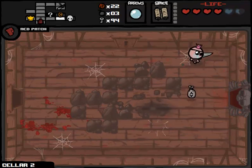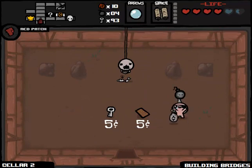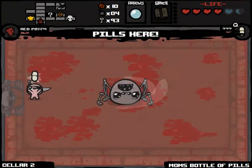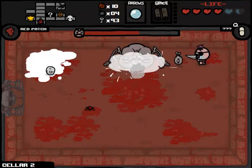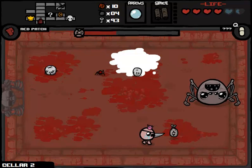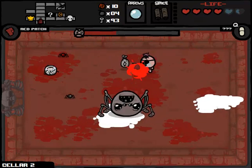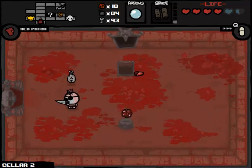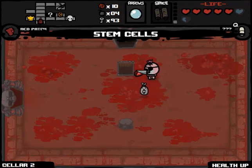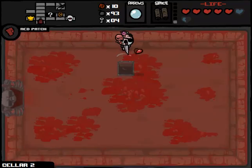Money seems to be pretty good so far anyway, thanks to Sack of Pennies. We get a bomb and a Spirit Heart for the cost of a bomb, and our shop contains a Ladder — definitely worth buying. Why not buy the bomb as well? That was a fairly good floor. Let's see if we can continue it against the Widow boss. Dead Sea Scrolls — Mom's Bottle of Pills, so it just gives us a random pill. The Widow might be kind of a difficult boss to fight given my condition of only being able to run into enemies. I'm concerned about the prevalence of spiders and nubs.